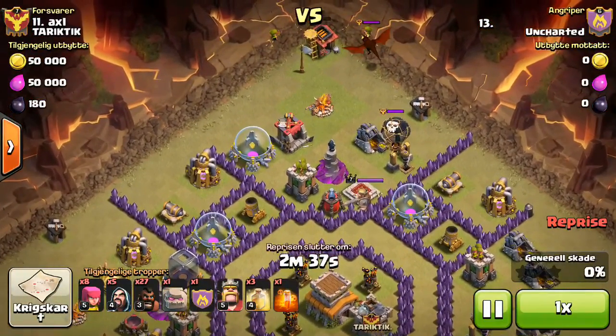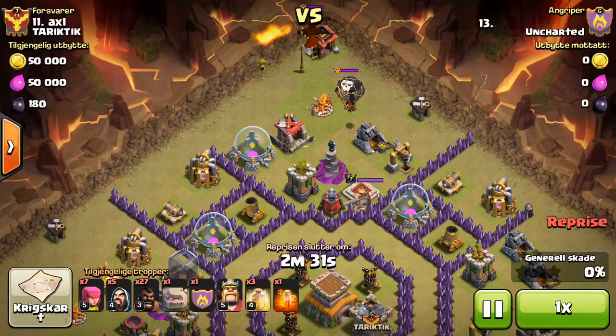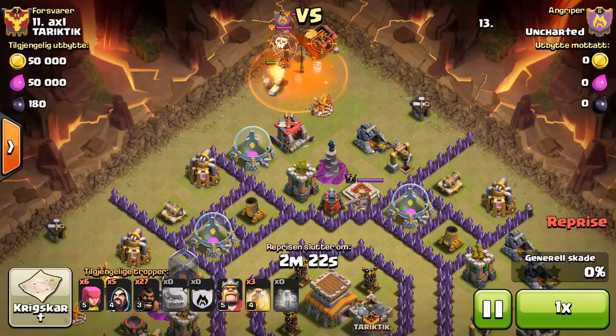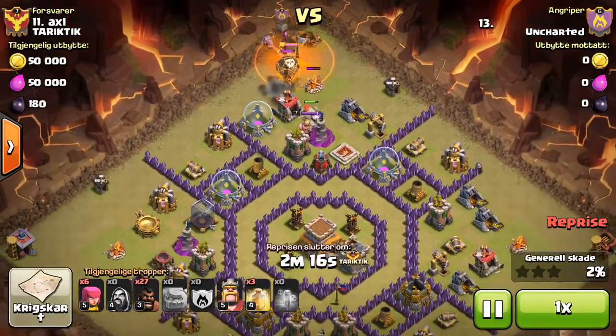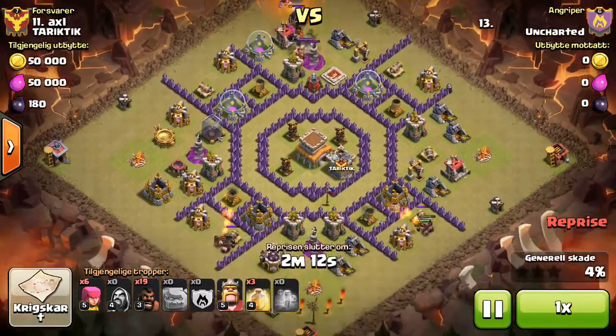The main critique I have: he drops his wizards too close together. You could have gone a lot wider with the wizards and probably gotten more out of them. The clan castle wizards are going to be in one spot, but he dropped his own wizards in one spot too — I'd go wider with those. You don't need ten wizards killing one dragon, especially with a golem tanking.